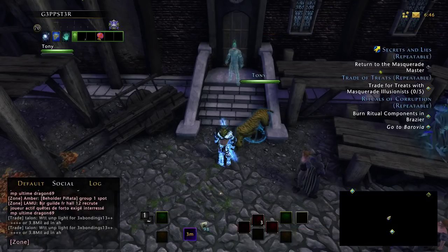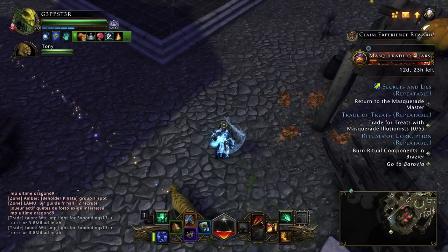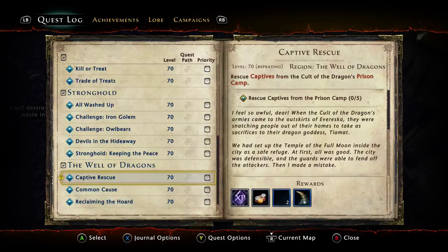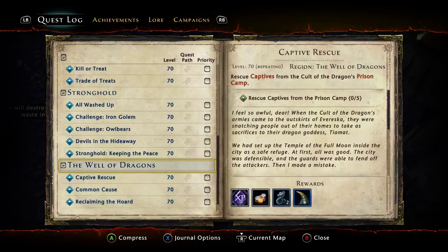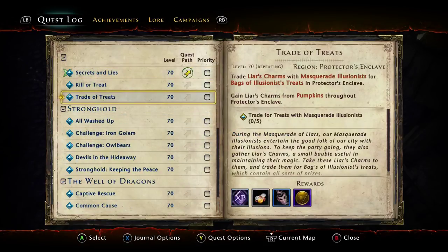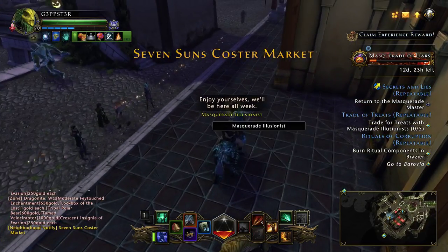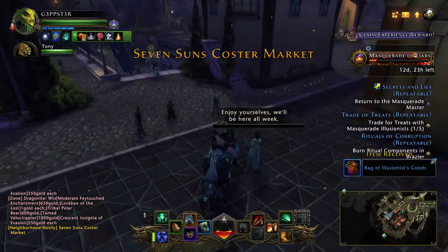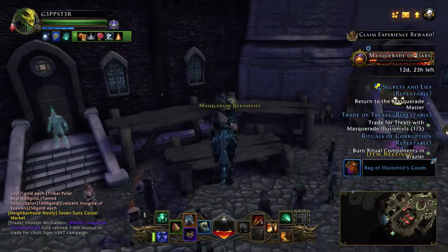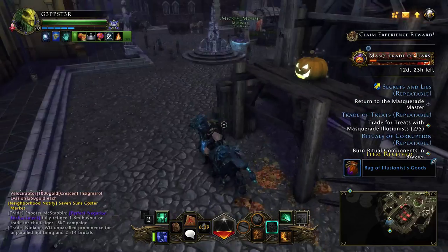The next part is the 'Trade of Treats' quest. This says: trade Liar charms with a masquerade illusionist for bags of illusionist treats. For those who don't know, it's the people who have the little pumpkin head above them.